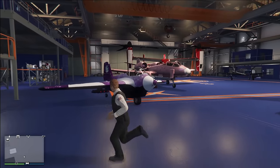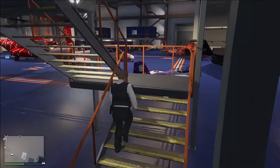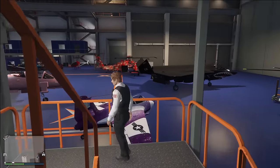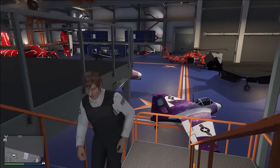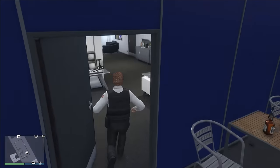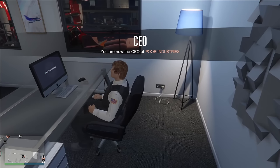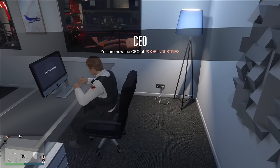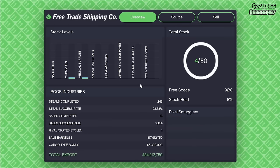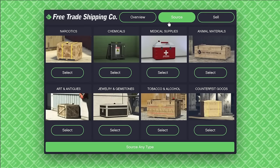The hangar does have some really good things going for it. First of all, it obviously stores all of your personal aircraft. So if you want to own jets like the F-160 Raiju, the B-11 Strike Force, and the Rogue, this is a great way to do so. You also have the business end of operations where you can earn some spending cash. The hangar works by sourcing crates — it's basically special cargo but for flying vehicles. There are two ways to source crates: land or air missions. The land missions are faster and easier, so I would highly recommend those.